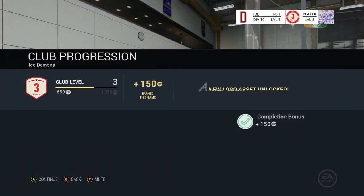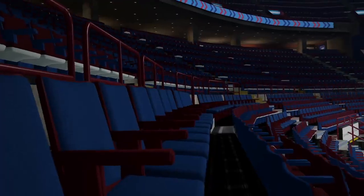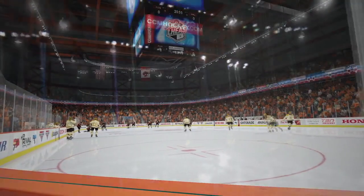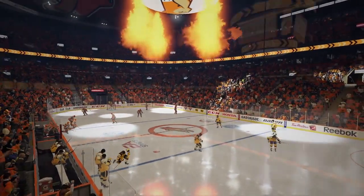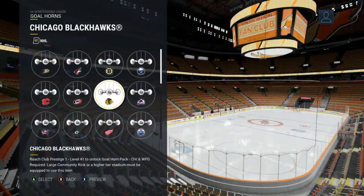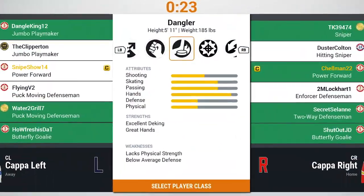Now they're bringing even more to it this year. You have a lot of customization going on that's not going to be fully in your hands from the start — you're going to have to earn it by unlocking as you go along. Those things include uniform elements, logo elements, and most noticeably your stadium elements. You start from just a local community rink and build all the way up to an NHL-size arena, which you can customize. You're seeing a lot of that right here, from the look and feel to your goal songs. Customization is the name of the game this year.